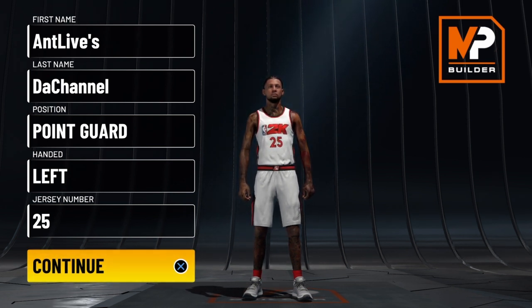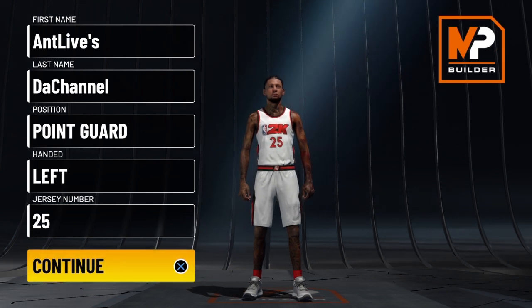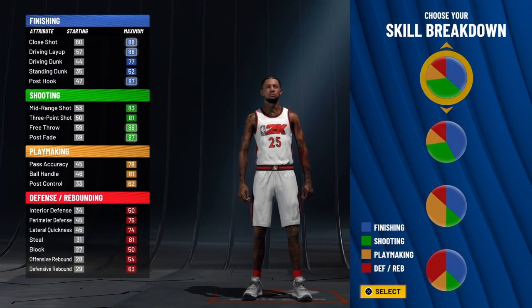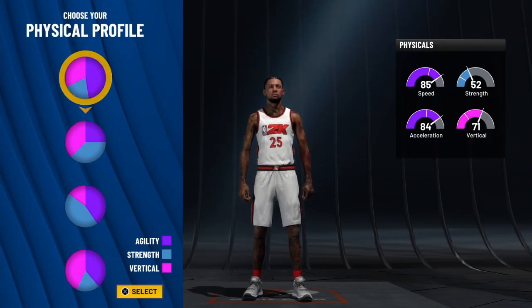I am the Old Head Gold Builder. I am the best builder in the world and by far the hardest working builder for NBA 2K22 current gen. For the skill breakdown, we're going to take the half finishing, half shooting, one playmaking, and one-eight defensive skill breakdown pie chart. We're going to use the physical profile of pure speed.